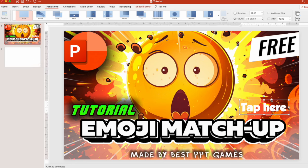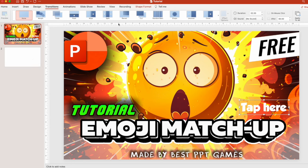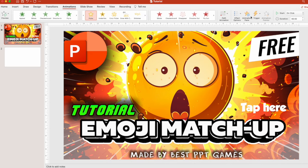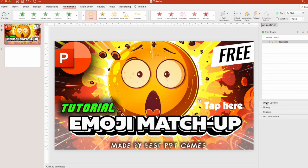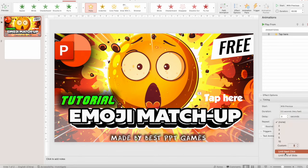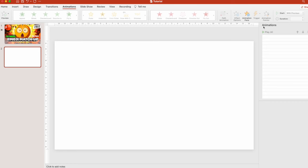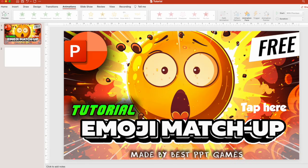If you want to add some motion to this animation, select animations and press Pulse, then go to animation pane and set timing with previews and also 'until next click.' Now we're done with the intro slide.